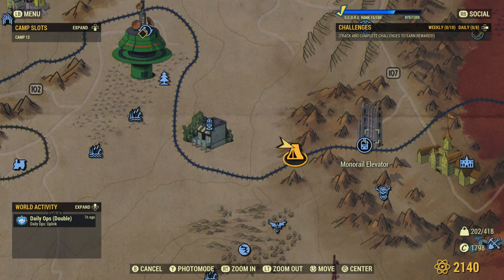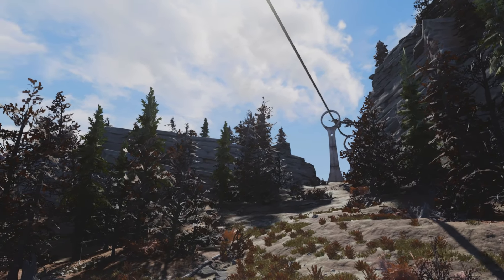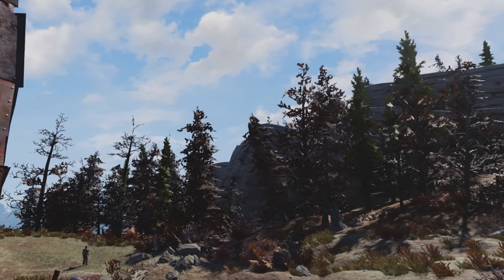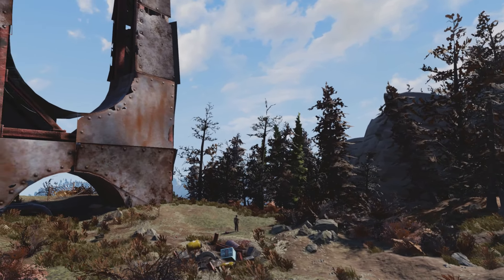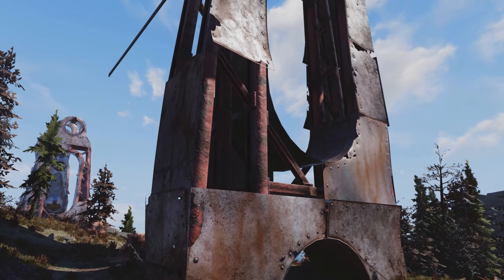The second location is east of South Mountain Lookout and west of the monorail elevator. This area is another pre-existing structure with some raider NPCs and a junk pile. What's cool about this location is that you can actually build inside the structure. It's perfect for a tiny house. The build I did here is linked below.